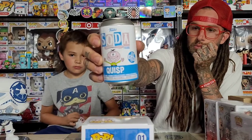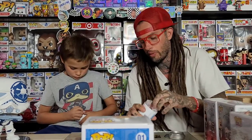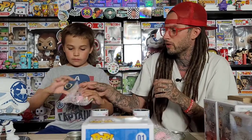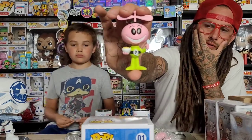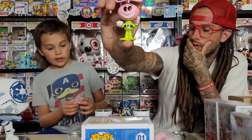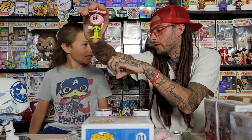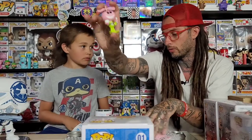I like these small sets because it's easy to get — just two figures. These right here are the Quisp sodas, 10,000 pieces each. We've already opened these. This one — he's got the spoon and the cereal bowl, and this is the common, which is 8,400 pieces out of 10,000. So the chase is 1,600 pieces. This is the common and it doesn't glow in the dark, though he'd probably look cool in a black light.